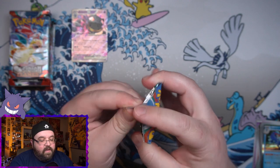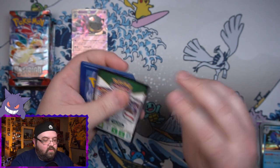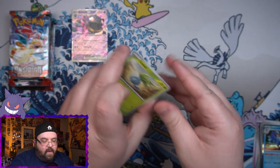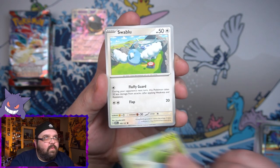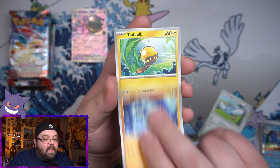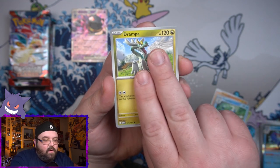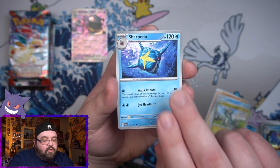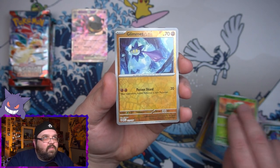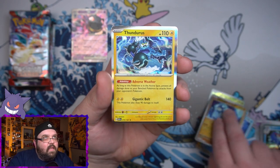On to Obsidian Flames. Hopefully we could pull the Charizard — that would be very, very nice. Any of the Charizards from this set, I have not pulled any of them so that would be good. We've got Oddish, Swablu, we've got a Glimmet, Tadbulb, we got a Frogadier, Drampa. Sharpedo. We've got a Capsakid Reverse, another Glimmet. And Thundurus Holo.